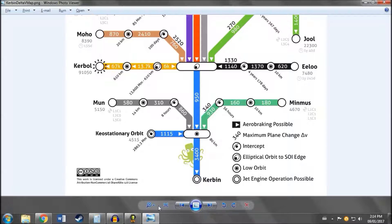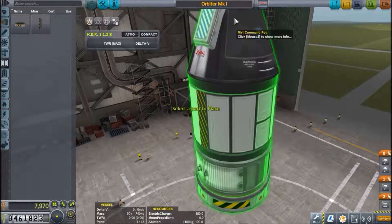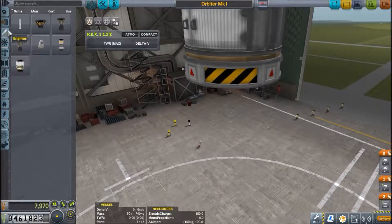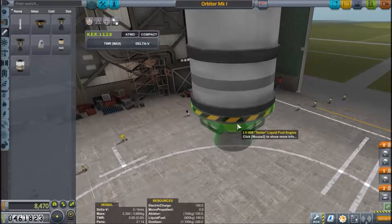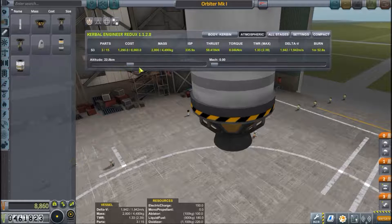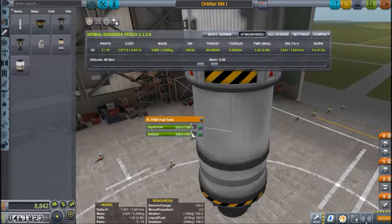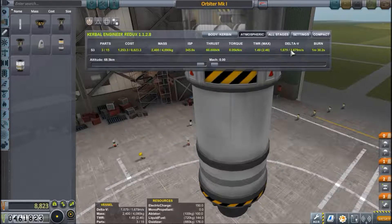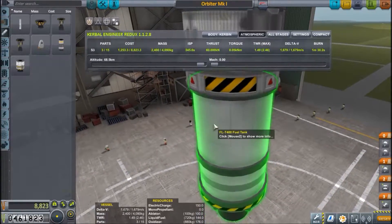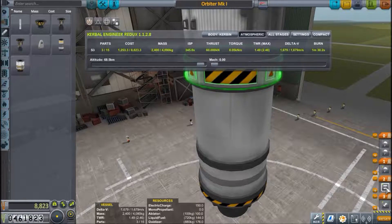We've got our decoupler here. This is all that's going to actually land. We need roughly 1600 delta-v to go from low Kerbin orbit to moon orbit. This is perfect - we could even lower the amount of fuel in there just a smidge. This is our mooner ascent vehicle and return stage basically, which is going to decouple when we enter the atmosphere. And then we have the parachutes.